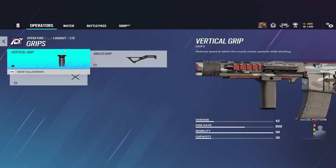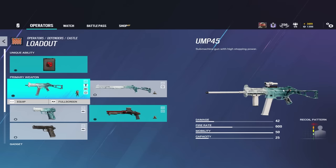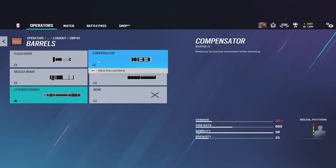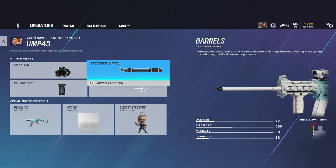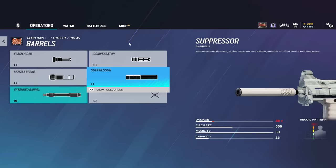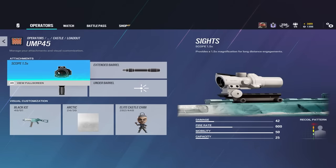So just because of one simple scope change, the rest of your attachments should also change to match the loadout you're trying to build. If I'm running vertical grip to reduce recoil, that allows me to run a different barrel attachment that doesn't control recoil on a low-recoil weapon. Take Castle's UMP45 — now that it has an ACOG, people will play it a lot more. With the ACOG and vertical grip on, you won't necessarily need the flash hider for recoil control, and you can get away with an extended barrel or suppressor. Make sure every attachment flows together and fits the playstyle you're building.